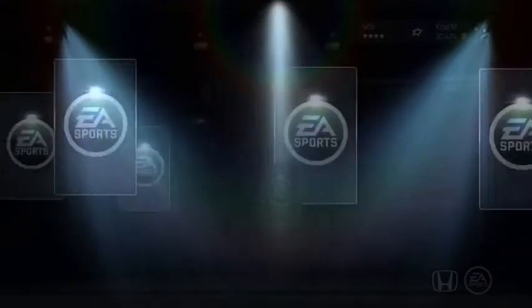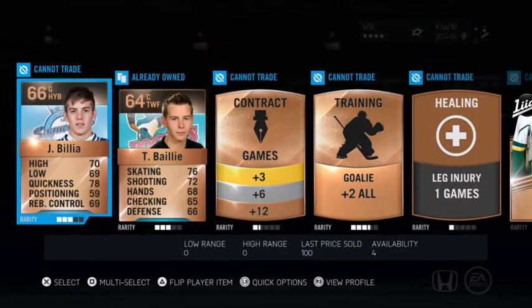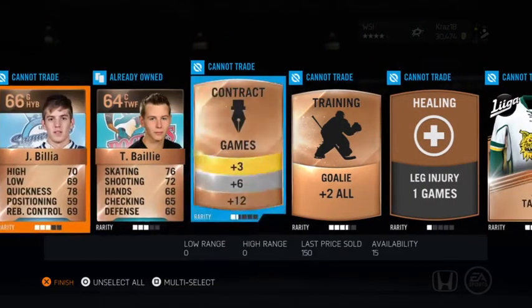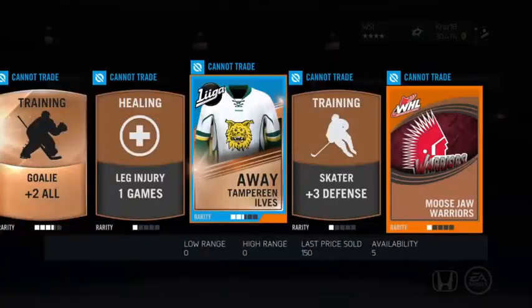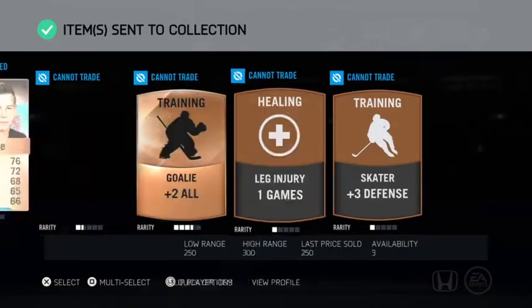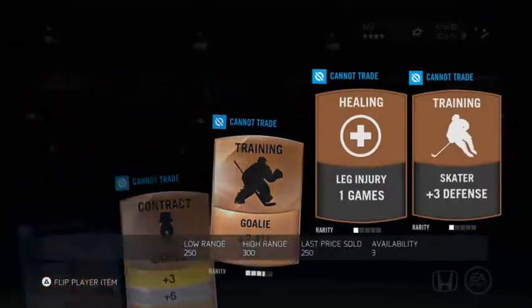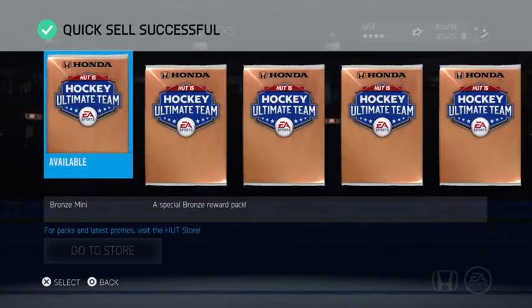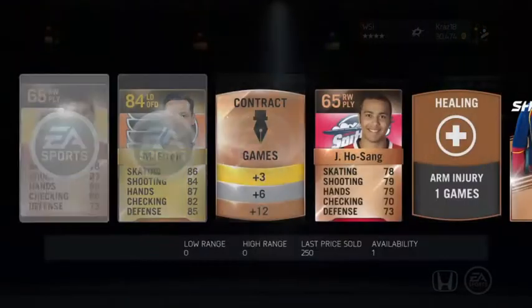I did Niagara, Owen Sound — they're both from the OHL. And then I did Prince Albert from the WHL and Spokane from the WHL also. Those are pretty easy collections to do. The ones from the OHL I just named had, I think, only like 15 players that you had to get.